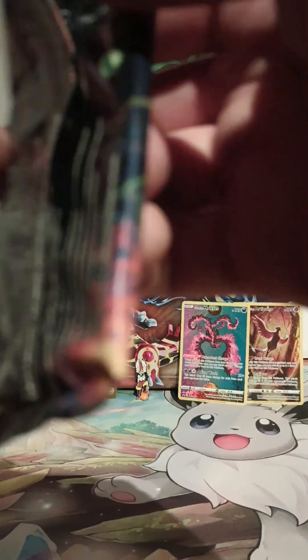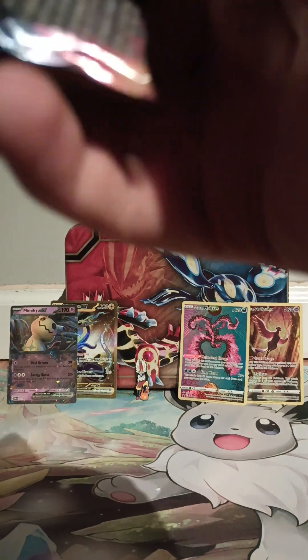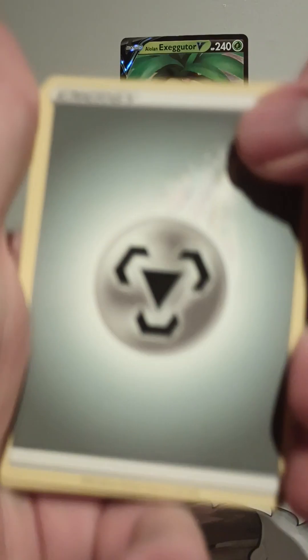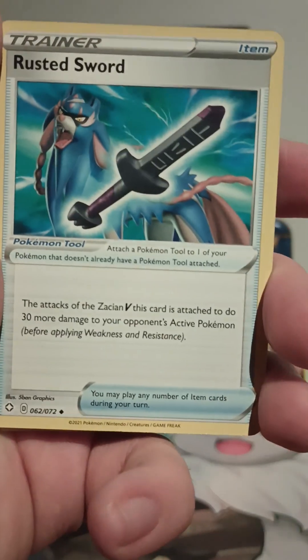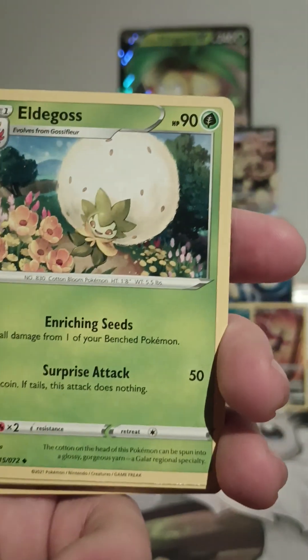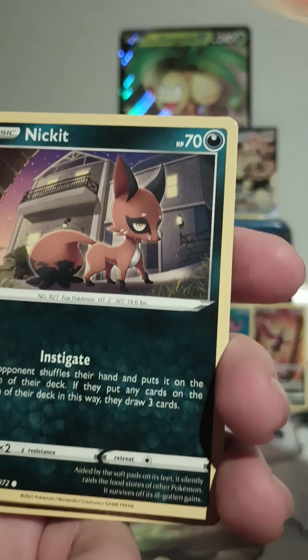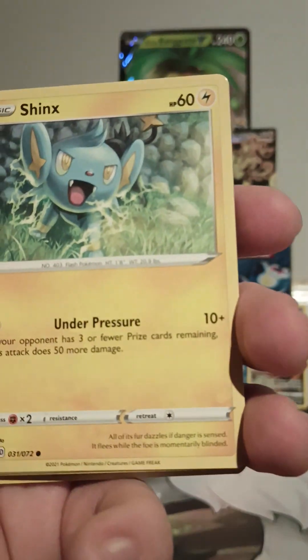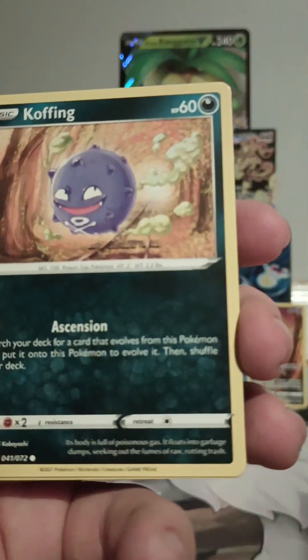Let's see if the Charizard himself can redeem himself for this last little kerfuffle. Code card to the side, four to the front — Steel type energy, Rusted Sword again, Rowlet, Eldegoss, Trapinch, Nickit, Weavile, Shinx, Koffing...